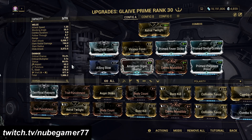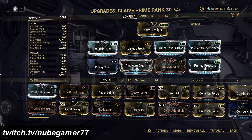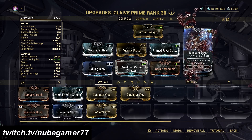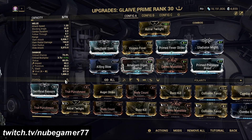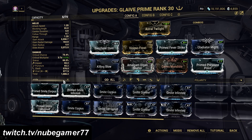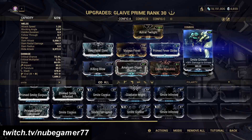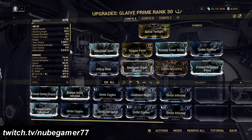This faction mod ramps up the slash damage of the Glaive Prime, and I suggest that you have this mod so you can kill Steel Path arena enemies easily. If you don't have it, then you can settle for a critical damage mod in the form of Gladiator Might. But it would not be the same damage as with Primed Smite Grineer in your build. The slash damage and bleed procs scale well with this faction mod, and this allows you to kill enemies at the fastest time possible.